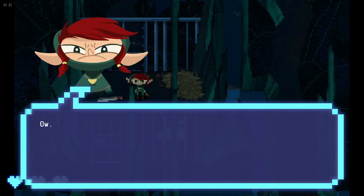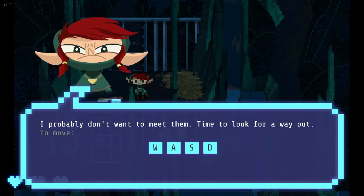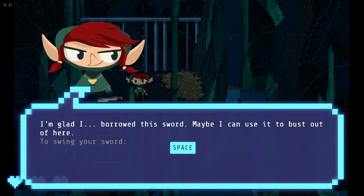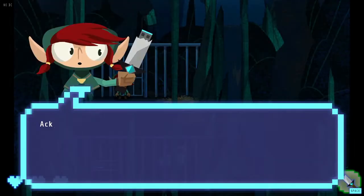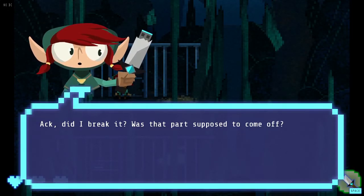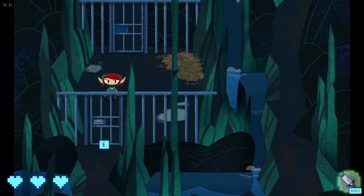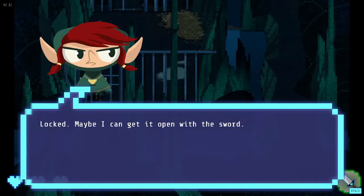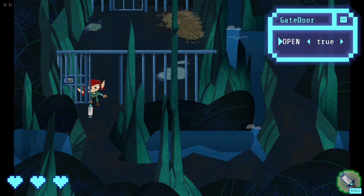There's a sword. Who would install a pitfall trap in the forest? Time to look for a way out. I borrowed the sword - press Space to use it, just like Squally. Oh, it broke... but it's a USB! Did I break it? It's supposed to come off. I can see a USB port on the door.